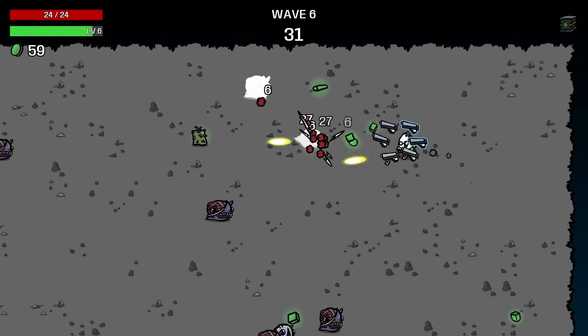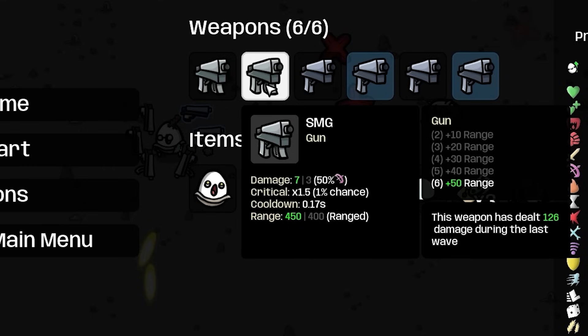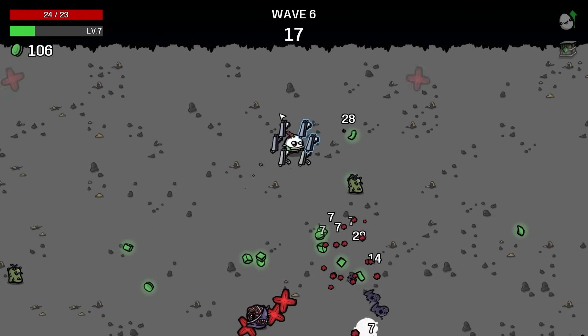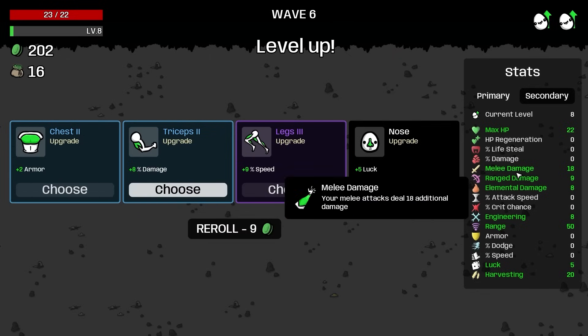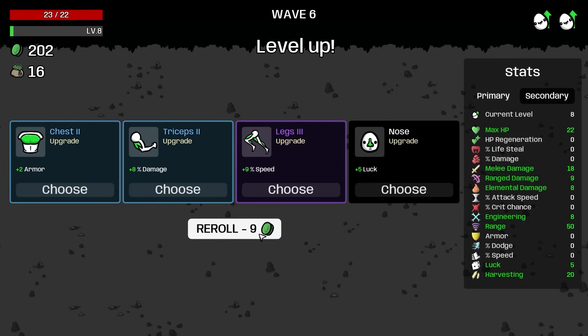We're going to buy another SMG and another pistol that automatically merge into a tier 2 pistol, then buy another one so we have two tier 2 pistols. We're going to put the rocket launcher tier 3 on lock. Our damage is getting really high already — the SMGs are sitting at 7 because we've added 8 ranged damage already, and we haven't manually upgraded that a single time.